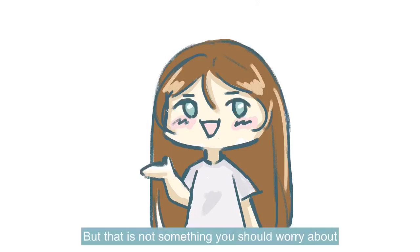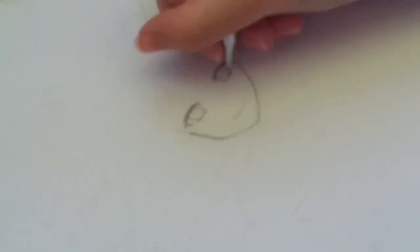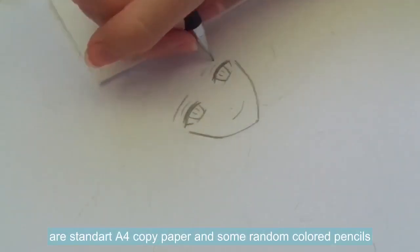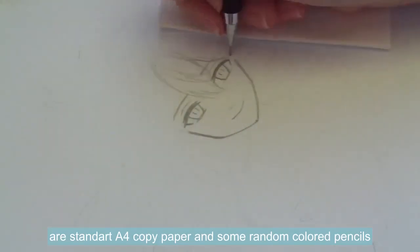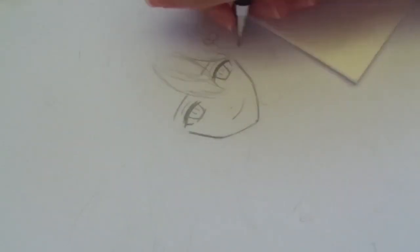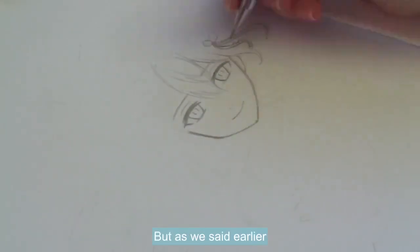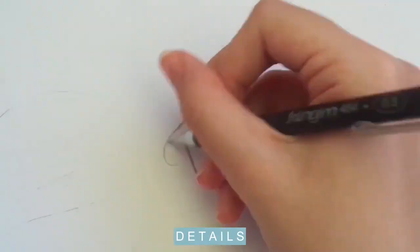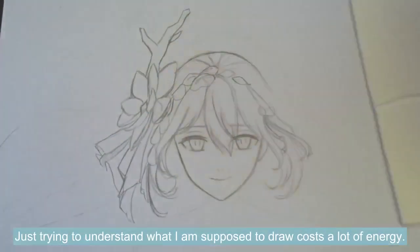But that is not something you should worry about. Just sit back and enjoy the video! The materials I'll be using today are standard A4 copy paper and some random colored pencils. Silly is a very sweet and soft girl. Her design portrays her very well. But as we said earlier, there's so many details! Just trying to understand what I'm supposed to draw costs a lot of energy.